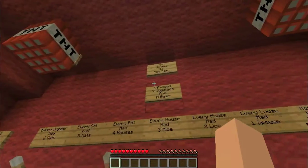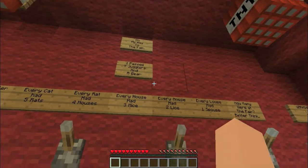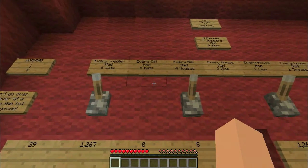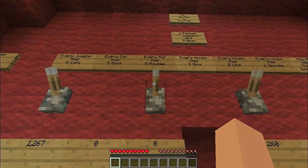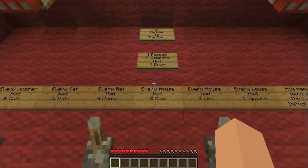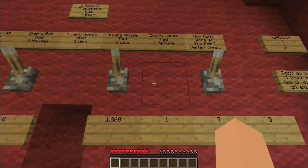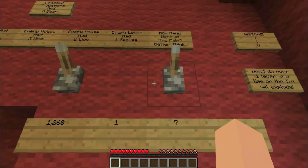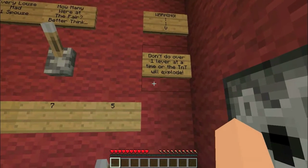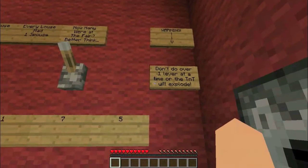Lots of signs. "On my way to the fair, I passed seven jugglers and a bear. Every juggler had six cats. Every cat had five rats. Every rat had four houses. Every house had three mice. Every mouse had two lice. Every louse had one spouse. How many were at the fair? Better think..." Warning: don't do over one lever at a time, or the TNT will explode.